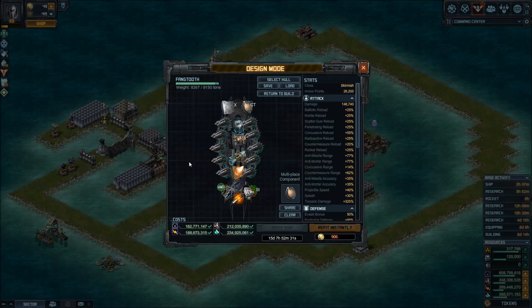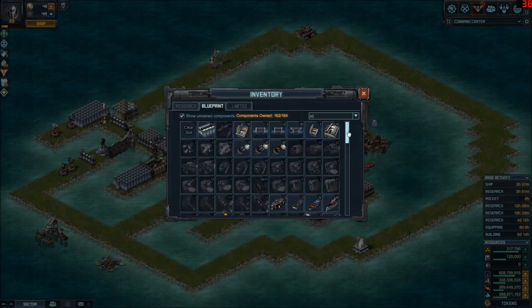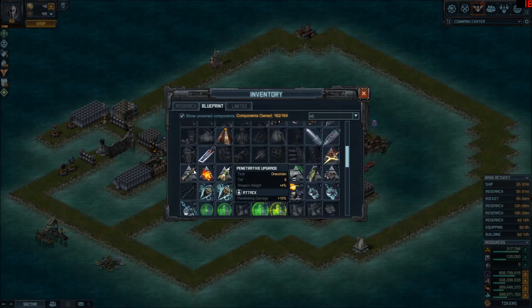Brian did some math and we discussed it — Countermeasure Loader 4 is the most effective choice if you want to increase your DPS, your damage per second. Other options: if you don't have Countermeasure Loader 4, you could use the concussive upgrade for extra damage, but this gives the least benefit of the available options — only 10% extra damage at retrofit level 15.